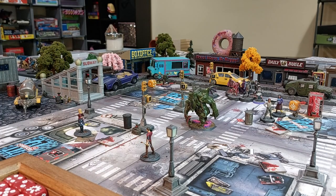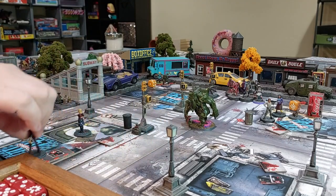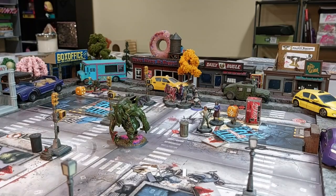Dave moves two zones, picks up the objective for 10 XP and enters yellow. For his last action he draws from the stockpile and gets a bottle of water — so we now have two people in yellow. This mission is great for testing characters since you can see what they do at red level. Now it's my turn — I'll activate Will and try to take out Cthulhu with the shotgun.